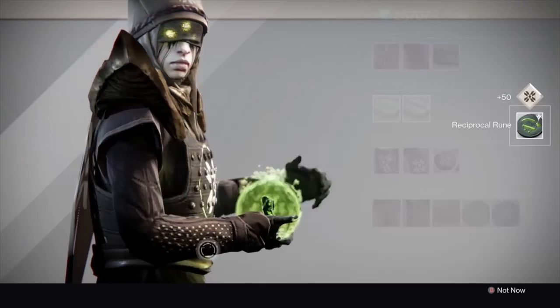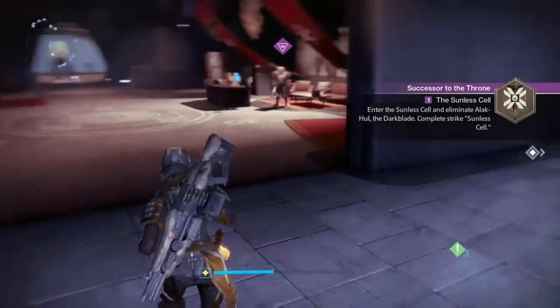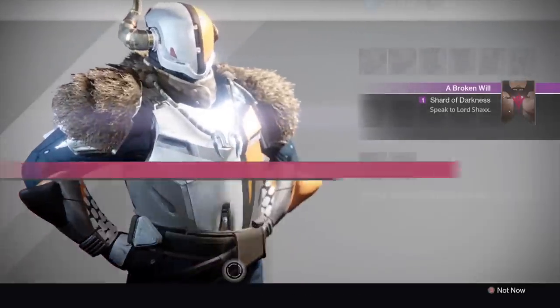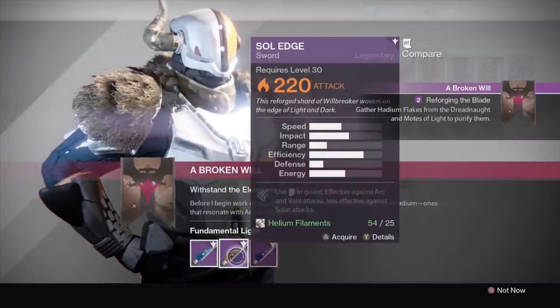Hey everyone, it's adorable Daniella and today I have a very exciting video for you. I'm going to show you exactly how to unlock the Raze Lighter Exotic Sword in Destiny: The Taken King. It's pretty involved, but it won't be too hard for you once you follow this guide and I can give you some advice on how to do it.